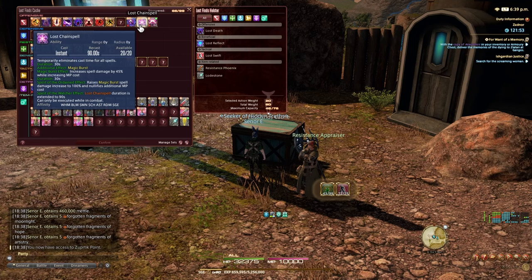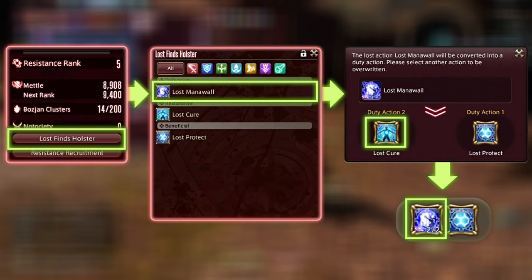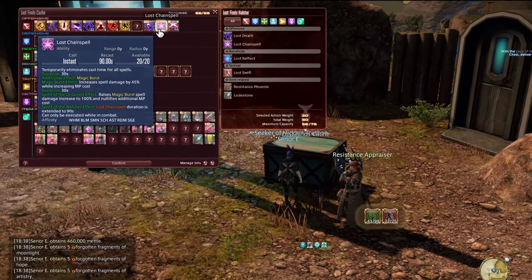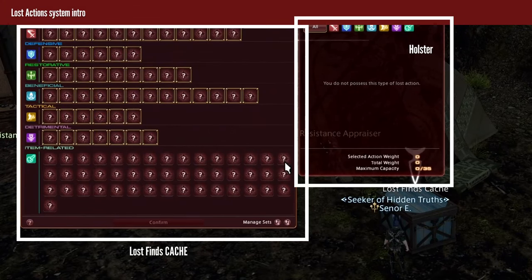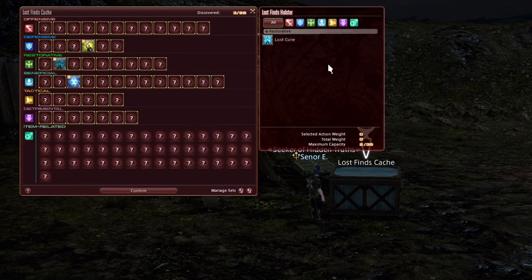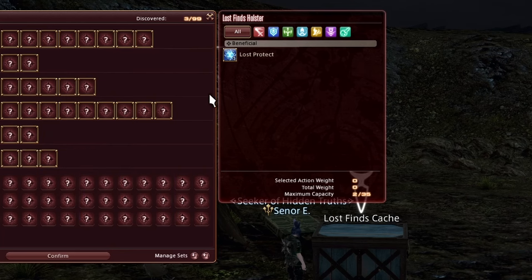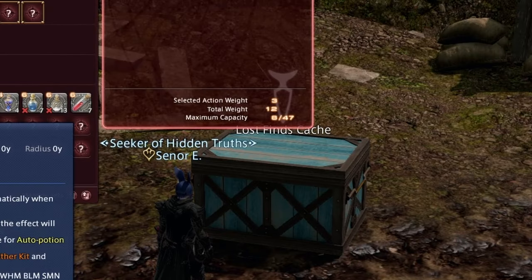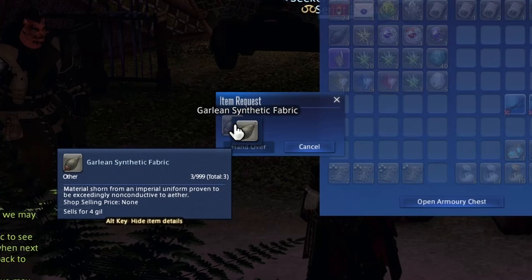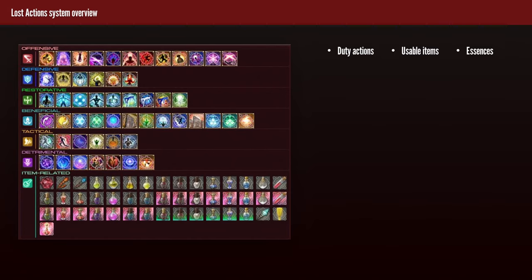Whenever you're doing Bozja-related content, you'll have access to specialized duty actions called Lost Actions. This system unlocks at rank 2 and is constantly upgraded throughout the story quests inside Bozja and Zadnor. The Lost Actions window may look daunting at first, but here's a rundown. The system consists of the cache and a holster. Anytime you have fragments, you can appraise them with the appraiser NPC, which makes them go into the cache — your overall storage for every action you currently own. If you want to use any of these actions, you first need to put them into your holster, essentially like a bag you carry around.